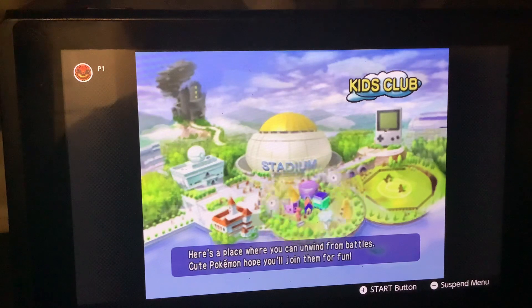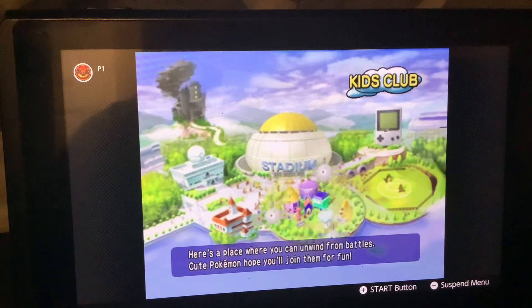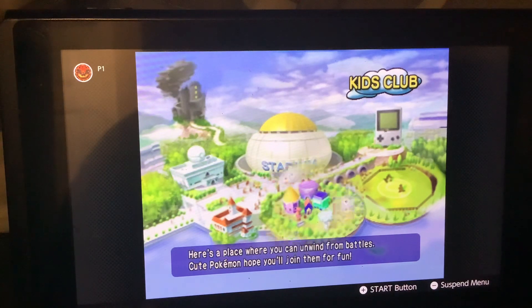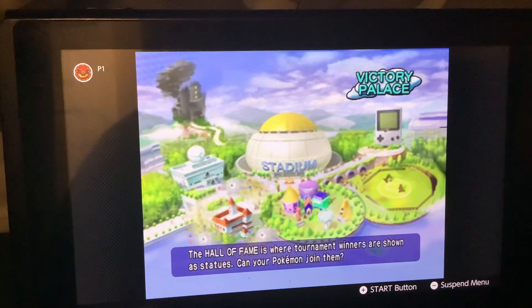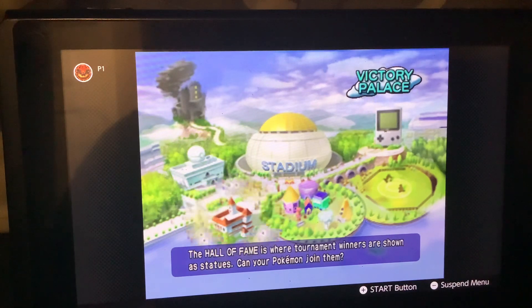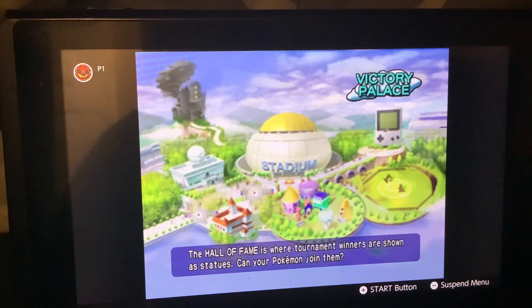Down here is the Kids Club — it's just an assortment of four mini-games that you and your friends can play, up to four players. This is the Hall of Fame. The Pokémon that you used to beat the Gym Leader Castle and all the other cups in Pokémon Stadium will be recorded here.